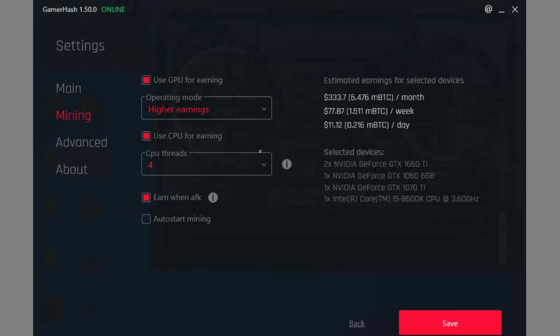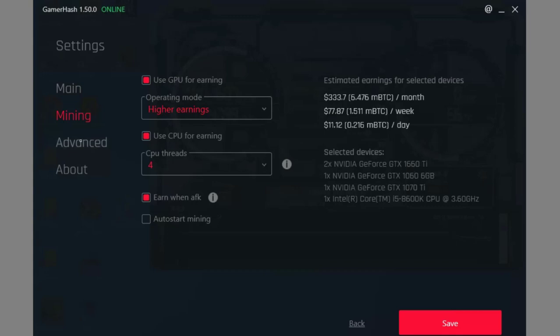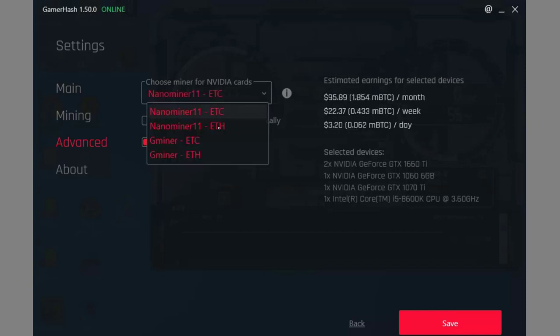I'm using my CPU in here as well. I've only got six cores, so I'm using four of them right now — otherwise it'll get pretty laggy. If you go over to advanced, I've got 'choose the best option' checked right now. Of course, it's a profit-switching miner, so I left that checked. If you guys want to go ahead and select your own miner, just deselect that and you can choose whatever miner you want to use. I'm going to leave mine checked because I want it in full true profit-switching mode.